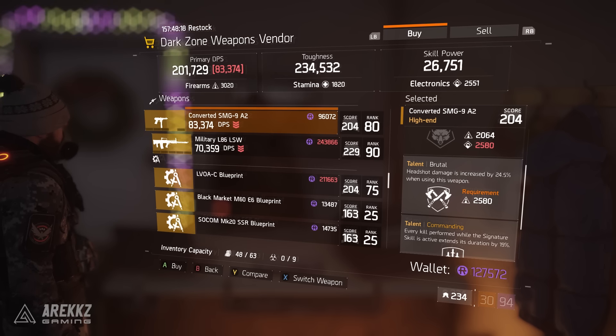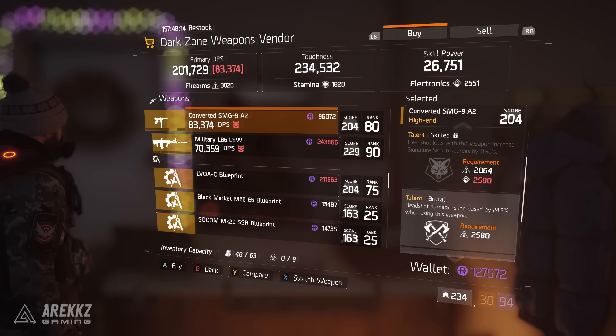Let's start by diving into DZ03, which is where you go to get your weapons. The only thing I'm going to recommend here is the Converted SMG9. If you scroll down you can see it has Skilled, Brutal, and Commanding. Skilled is a very good talent — with a few headshot kills you can easily get your signature skill back, and in 1.4 Recovery Link is a really good signature skill.